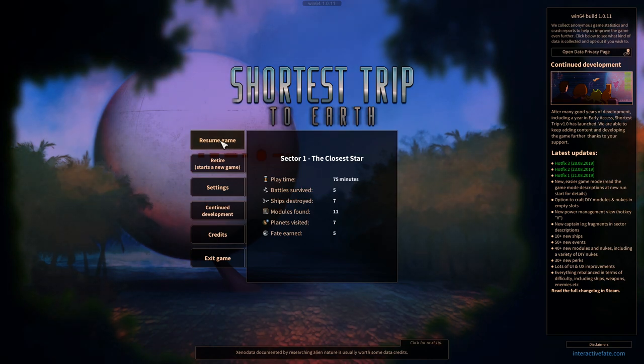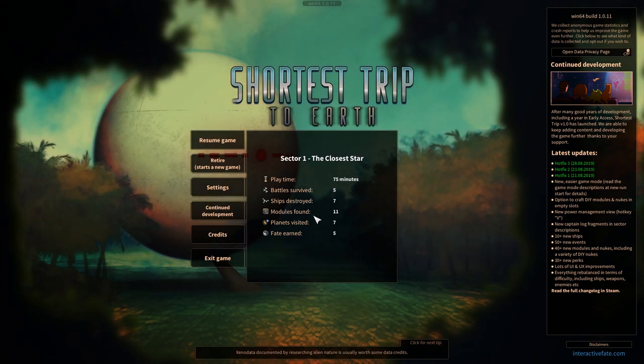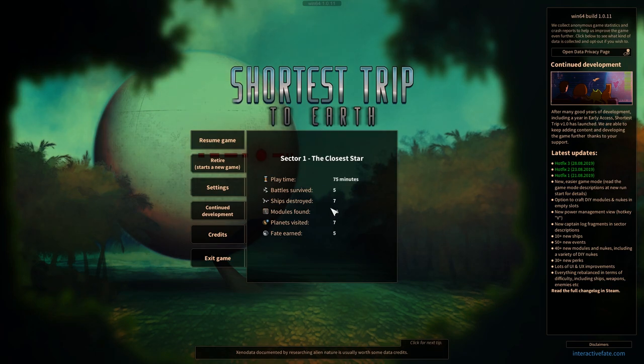It is roguelike, so you basically have a game, end up dying, and have to start all over again. I've already started a game here — Sector 1, The Closest Star — so I basically didn't get out of the sector. I played for 75 minutes, but I believe this includes the tutorial. I do highly recommend going through the tutorial because it shows you how to play, and once finished, you gain fate points to allocate for perks. By default you have 10 to spend, and after the tutorial you gain 5, giving you 15 for your first playthrough.